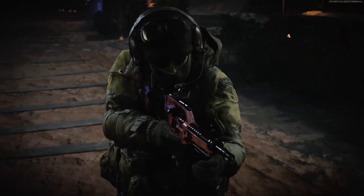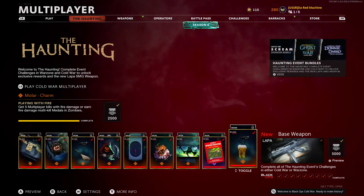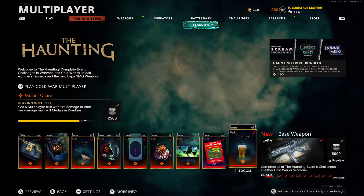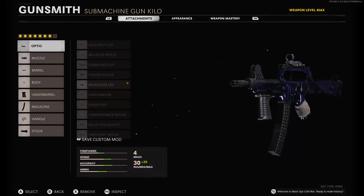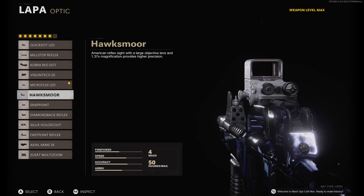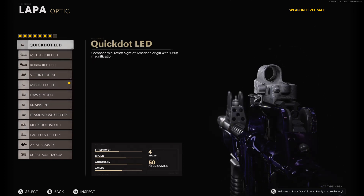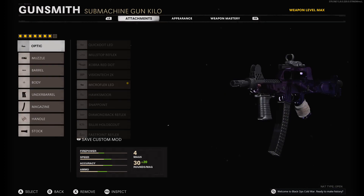Let's go ahead and show you guys my class for this. I used Eversyn for this mostly, pretty much used Eversyn besides maybe a few attachments, and I already knew it wasn't going to go well at all. So this is my attachments for the Lappa. For the optics, I got the Microflex LED — that's my favorite. Other ones I recommend: the Hoxmoor, the Snappoint wasn't bad at all, or the Quick Dot LED. Microflex LED was my favorite, so I used that more.